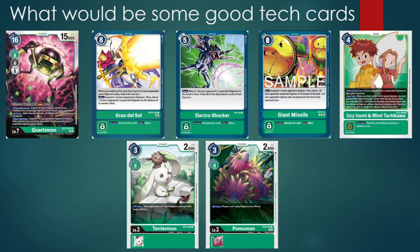We also have cards that want to have really good removal effects based on the opponent having suspended Digimon down, like Grandisol, Electroshocker, and Giant Missile, as just a couple to highlight. Then, just knowing that green is suspending things a lot, we have cards to further take advantage of that, like Izzy and Mimi, so that way it can propel your own game plan while you're already taking advantage of the opponent's.